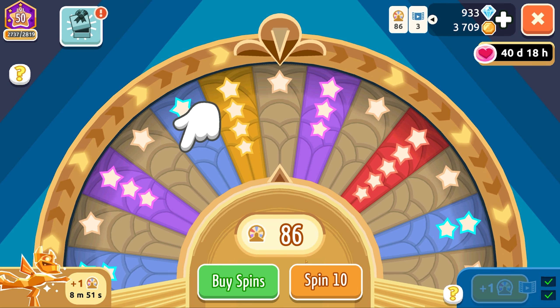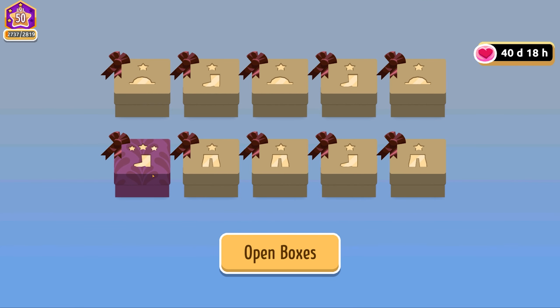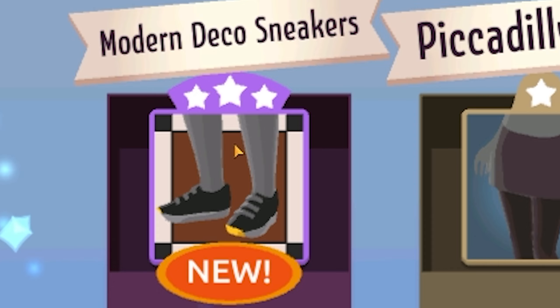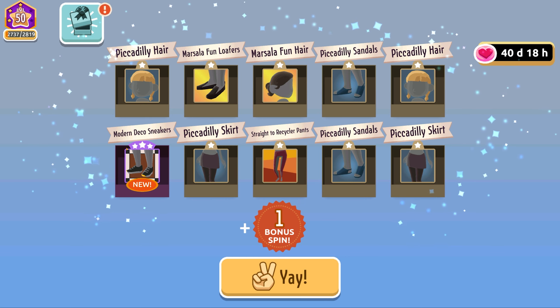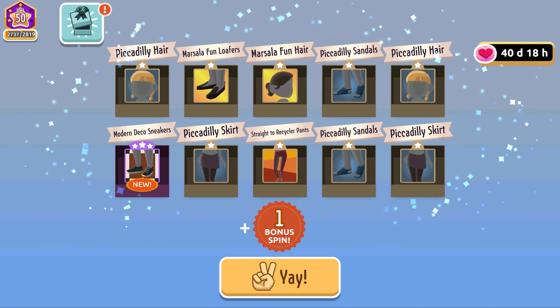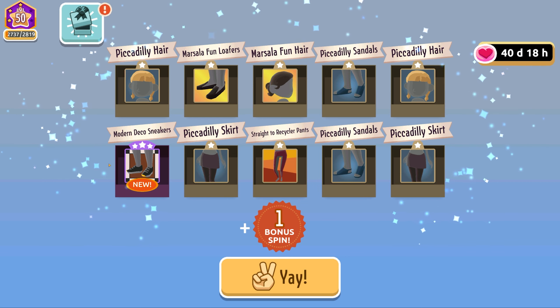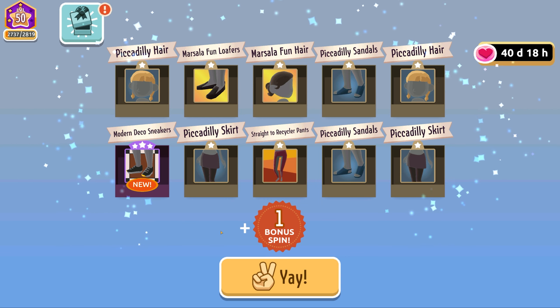I actually might end up getting more than a hundred spins from this because I gain a spin every time I get something new. So if I keep getting new stuff, I just keep getting more spins. There's a three star there - Modern Deco sneakers. They look like regular sneakers. I'm not really a fan. I'm guessing the gold on the front is similar to those fancy clothes in the Velvet Lounge with the reflectiveness. I wasn't really a fan of those ever, so we'll see what they look like.